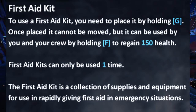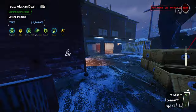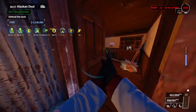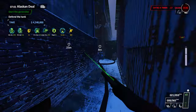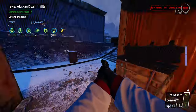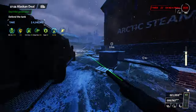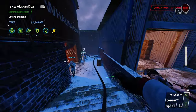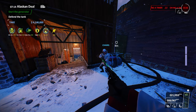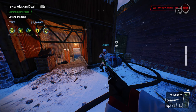First aid kits have been nerfed slightly but are still really, really good. Instead of being a full heal, they just heal 150 health, which is most of your health. When you fully upgrade first aid kits, you only get 9 instead of 14. You still have uppers for down prevention, but the vanilla first aid kit would be way too strong in Res mod. Fully upgraded first aid kits are still probably the best deployable, so don't feel bad that they were nerfed.